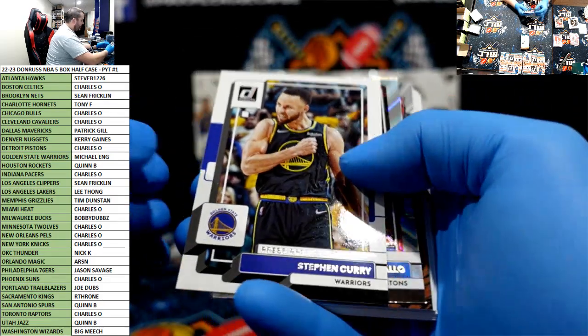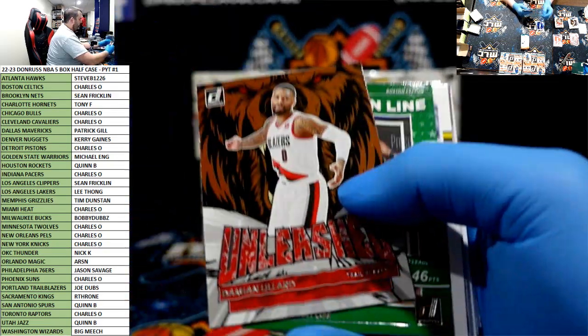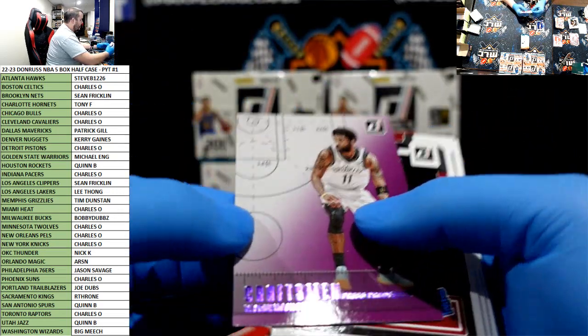Okay, we need numbered rookies now. Press proof of Steph. Diallo. Look at that box. Tatum. Purple Craftsman press proof of Kyrie.